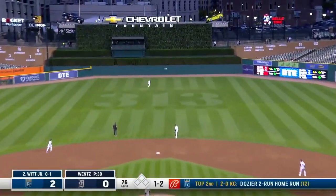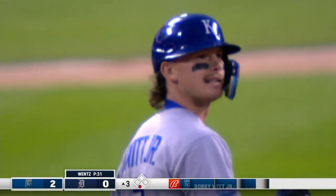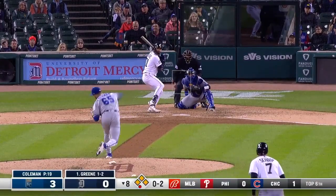Fly ball to center, that's deep — on the run, Riley Greene tracking and he'll make a fine running catch as he reaches up onto the warning track, bangs into the wall and hangs on. And it was a walk-off home run to beat the Royals.